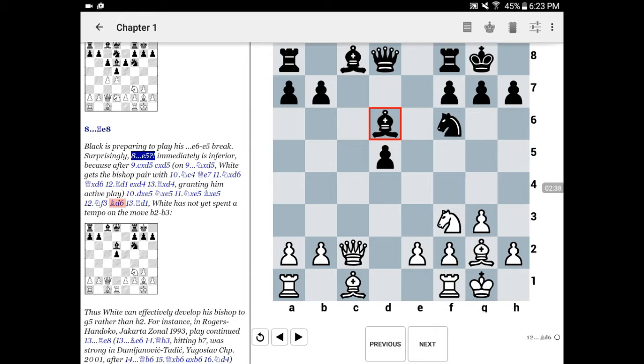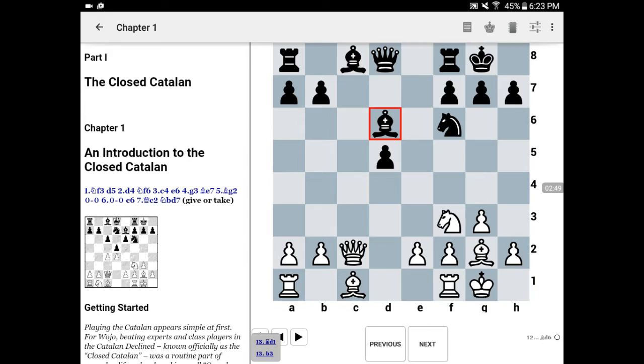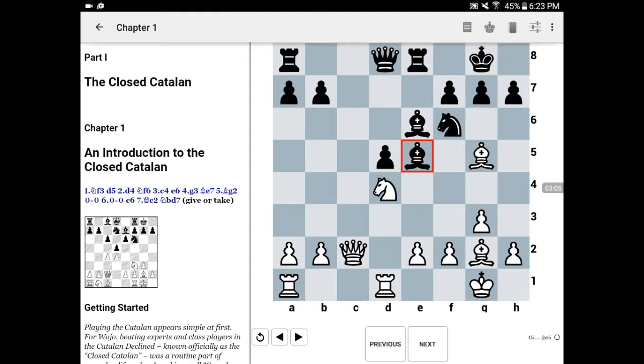The exchange of one pair of knights has really helped white here, and white's also helped by the fact that he has not yet played pawn on b2 to b3. This means he can play rook to d1, and then on, say, rook to e8, white's able to play bishop to g5. The pressure really builds here. For instance, bishop e6, knight d4, bishop e5, takes, takes, and pawn to e4.